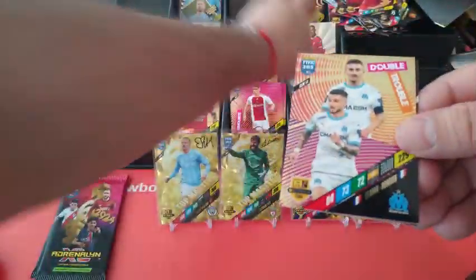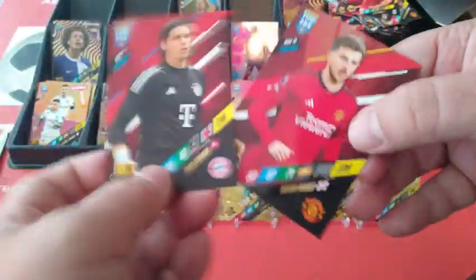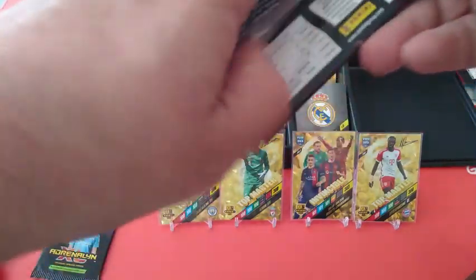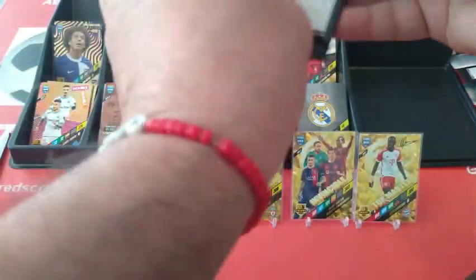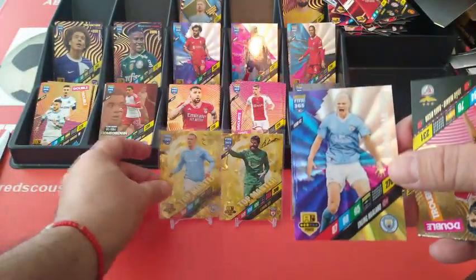Real Madrid team badge. Double Trouble Marseille — Mount and Zoma. Left Mönchengladbach — Inter Milan keeper now. Morato. Here's a Haaland Dominator! 270 — wow! Look at that.